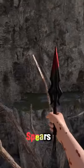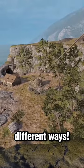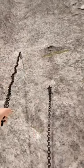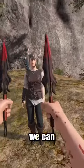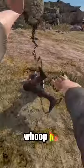These are scorpion spears in Blade and Sorcery, and they can be used in many different ways. One of them is climbing on top of cliffs, and if we spawn in an NPC, we can launch the scorpion spears at her, and then just whoop her on the ground.